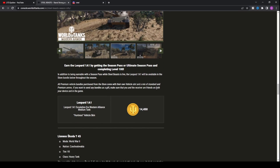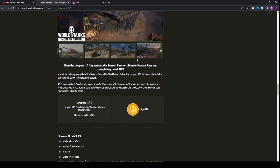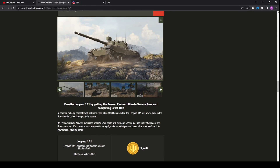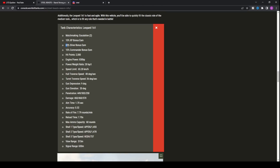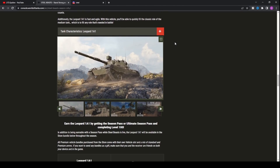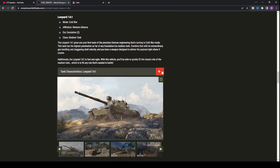The Leopard 1A1 will cost 14,450 gold — roughly 40 pounds of real money. Personally, I wouldn't purchase it unless it's super good and you really love the Leopard. Don't feel pressured into buying it. One thing worth noting though: the tank earns 65% silver, making it one of the highest silver-earning premiums in Cold War. It seems like Wargaming's strategy now is to use Cold War tanks as the silver-farming option rather than selling WWII premiums.